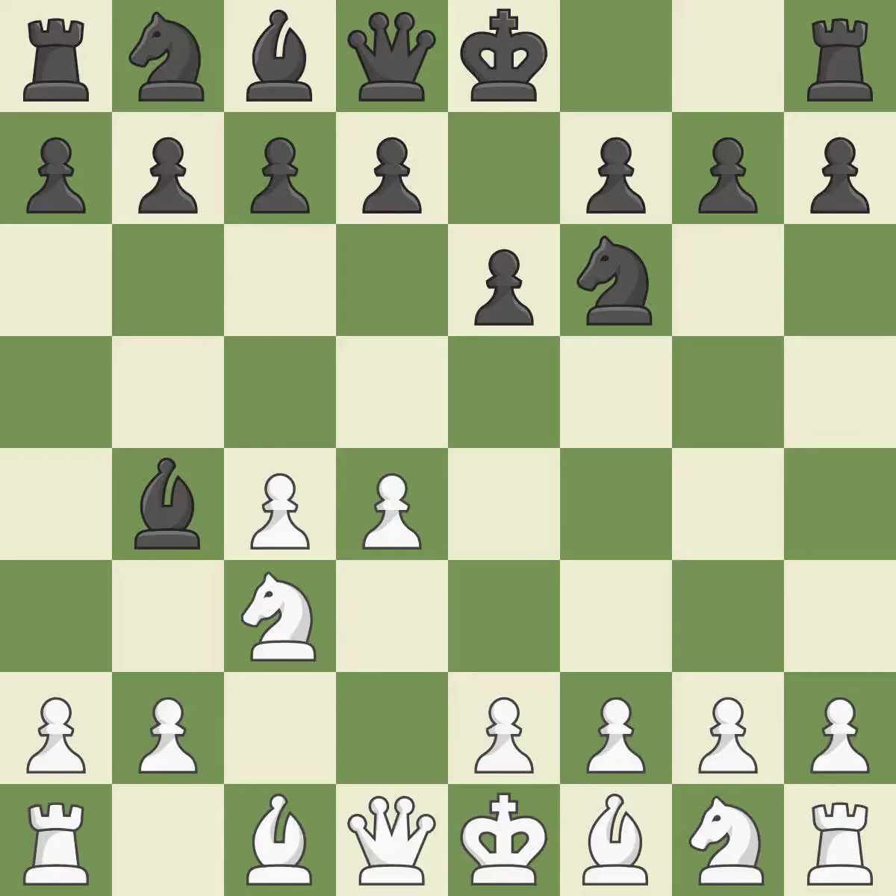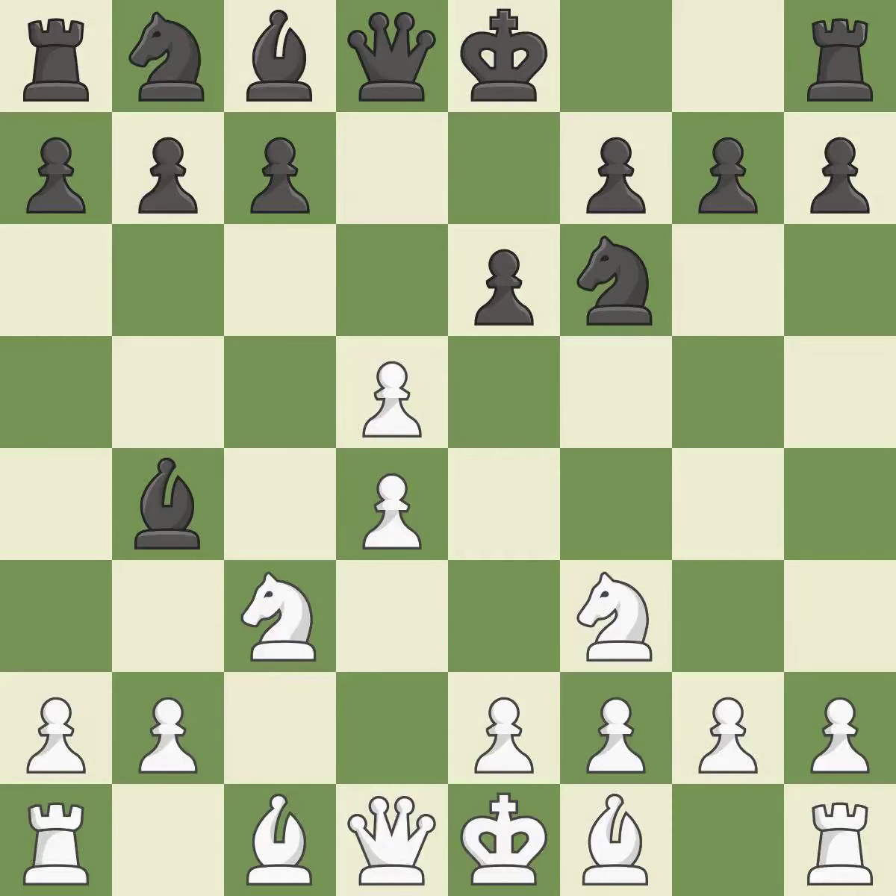In the Nimzo-Indian Defense, Bb4 pins the knight on c3, preventing it from moving or protecting e4, and threatens to trade, disrupting white's pawns after bxc3. Nf3 develops the knight, defends the d4 pawn, and controls the e5 square. As it moves into the center, d5 engages the c4 pawn in combat — this is an equal trade.